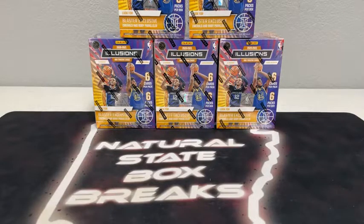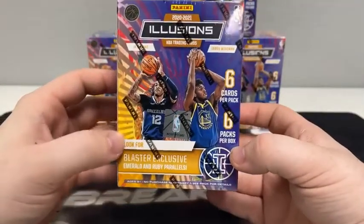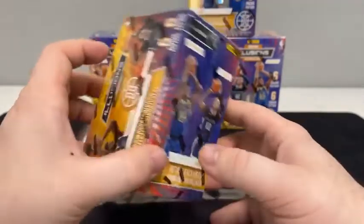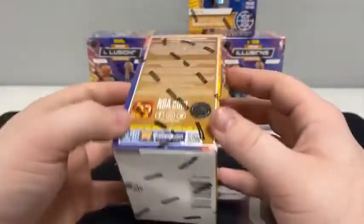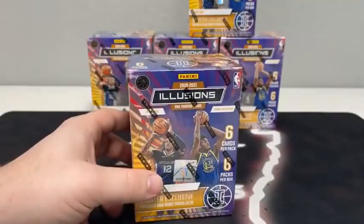All cards do ship. All rookie cards, all inserts, all parallels and prisms will be sleeved before they're shipped out. These cards will ship out first thing tomorrow. Five blasters, 36 cards in each box, six packs, six cards per pack. We're looking for the blaster-exclusive Emerald and Ruby parallels, along with the retail-exclusive Starlight parallels. Looking for autographs, rookie signs, and trophy collection signatures. We'd like to see some ink. Looking for those big-name rookies. And we are off with blaster box number one.